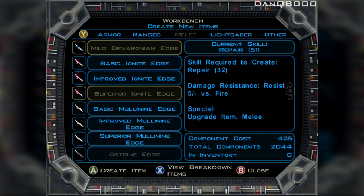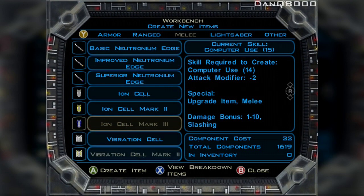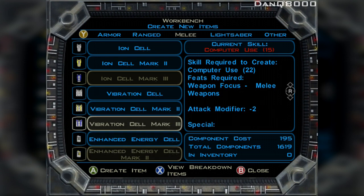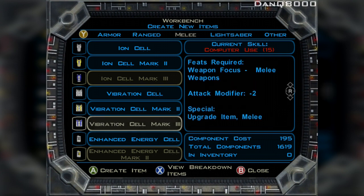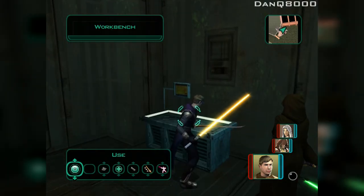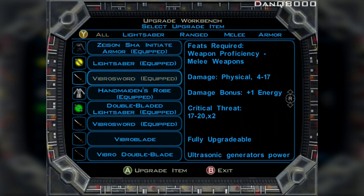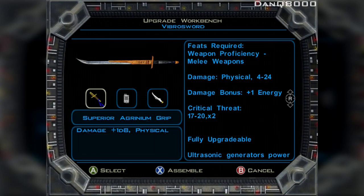Let's go back to creatables. I was going to make myself the Austrine. I've gotta go in with a better security and a better Computer Use because I'd like to get a vibration cell. Once you get it even higher, the attack modifier won't be so low. Might as well pimp out some stuff — because I am using a vibro sword. Look at that — upgraded my Superior Agronym Grip, so it's going to turn it from 4-17 into a 4-24 enhanced.